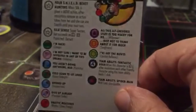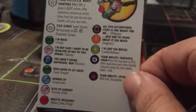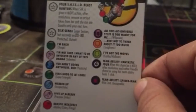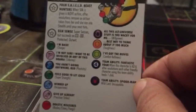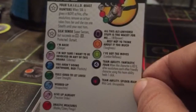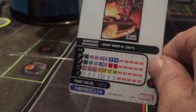She has a couple of standard powers: Charge, Sidestep, Plasticity, Super Strength, Incap, Precision Strike, Blades/Claws/Fangs, Willpower, Toughness, and Combat Reflexes. She has two team abilities on the dial. Fantastic Four — the way that works: when this character is KO'd, after resolutions each other friendly character using this team ability heals one click. She's also a Wild Card, so she can copy other team abilities that are copyable.